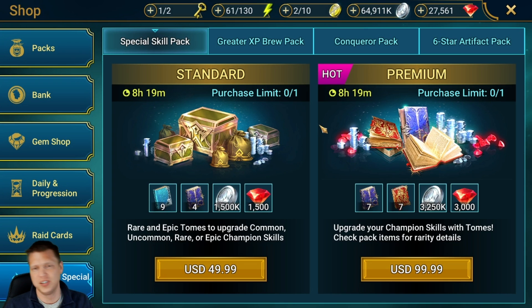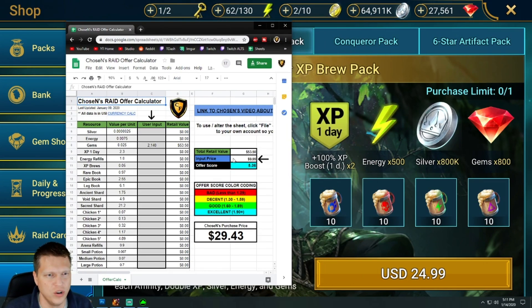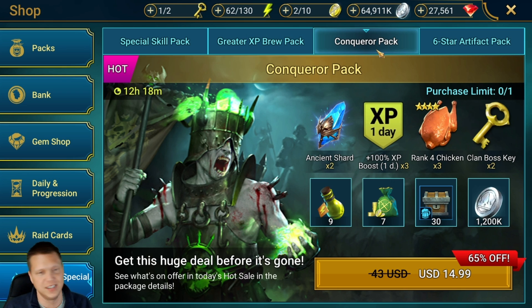The special skills pack is a standard offer that comes through a lot — it's okay, not amazing. If you need the legendary books and epic books it's not the worst money you'll spend, but it is pricey, so I'm pretty neutral on it. Another offer here at $24.99 with 800 silver, 800 energy, 500 something, two days of XP, and 40 brews — that grades out as a 1.29, which is red and just not a good offer.